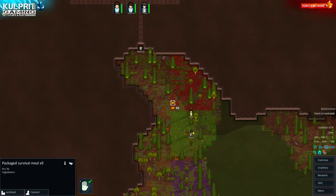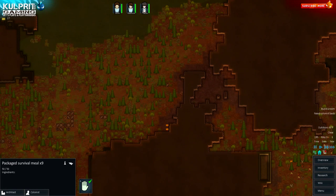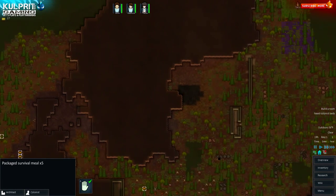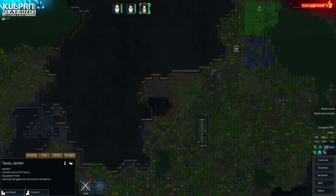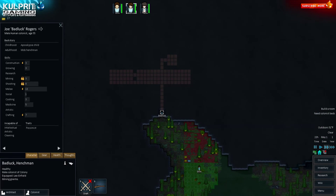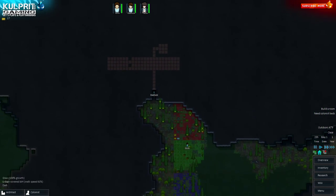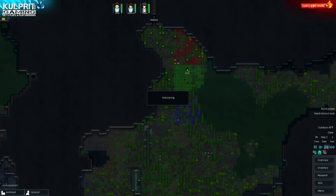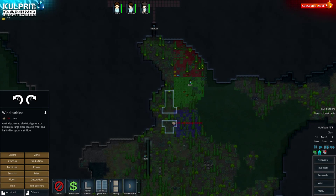I've got more meals over there — Tacos, come haul those in. Bad Luck's main job right now is just to mine like crazy. Once he's done mining I'll send him out to hunt. We're going to need steel and power. Thinking about wind turbine placement — maybe overhanging the swamp area, to avoid taking up too much of the farm space.